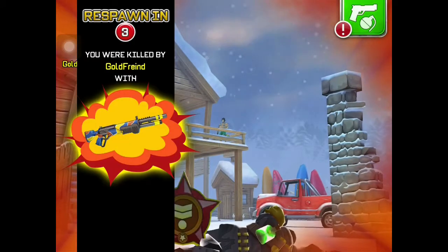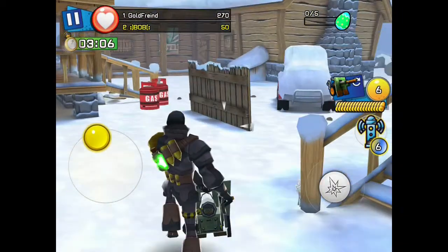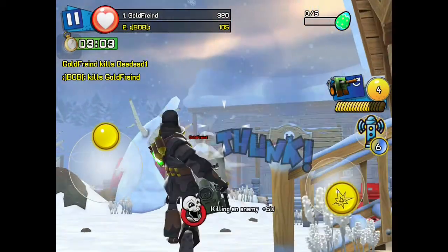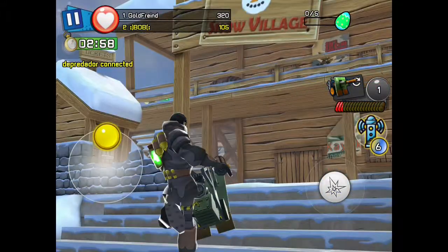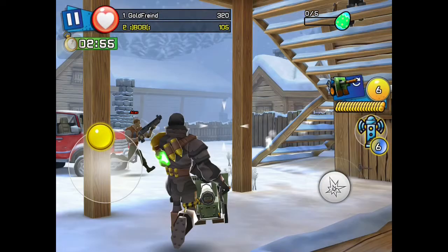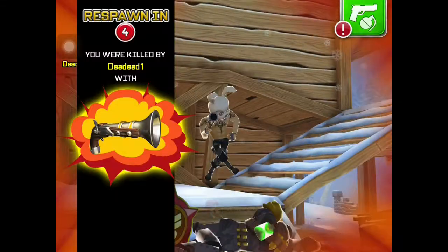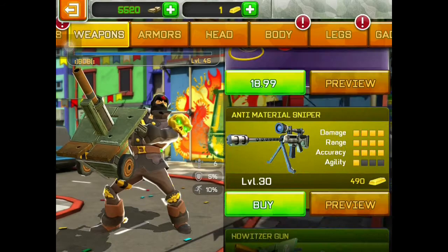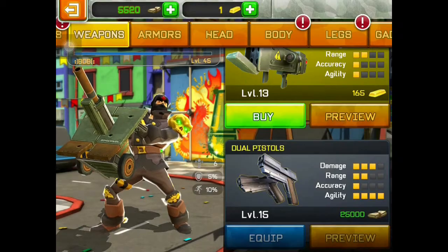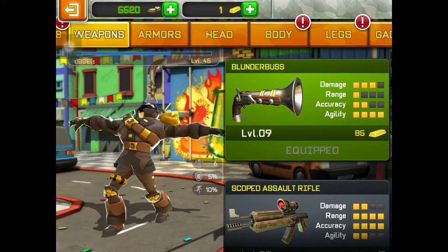How do you get Easter eggs? See, I just got killed by one. There's one — that's my Easter egg. No, he's gonna take my Easter egg! He took my Easter egg. I have a lot of guns though. These runs are like four and a half minutes long. My gun is actually really powerful.